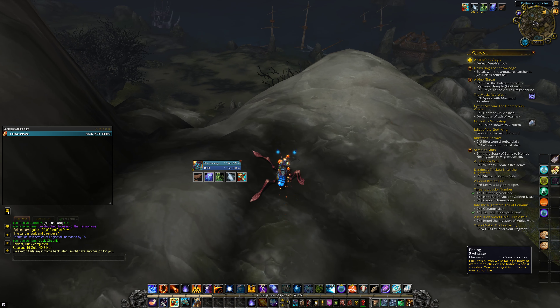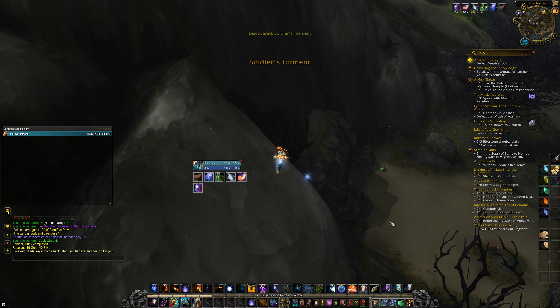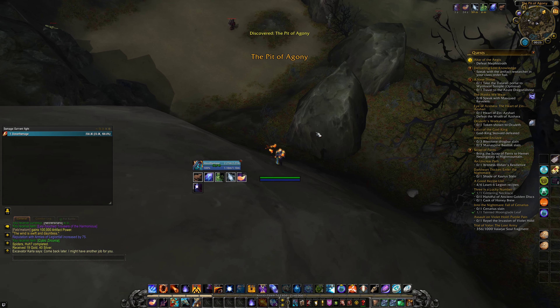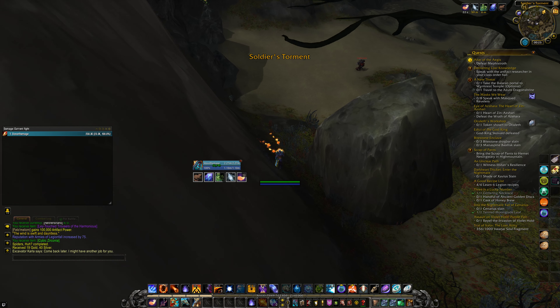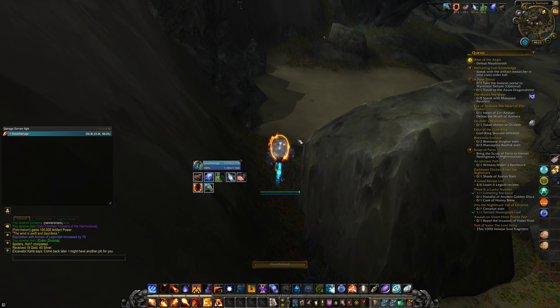If you make your way to the side here and jump down, I'm going to have to use some slow fall so I don't lose too much health. You'll notice a little cave entrance here, and once we make our way down here without hopefully dying, we'll simply make our way into the cave.